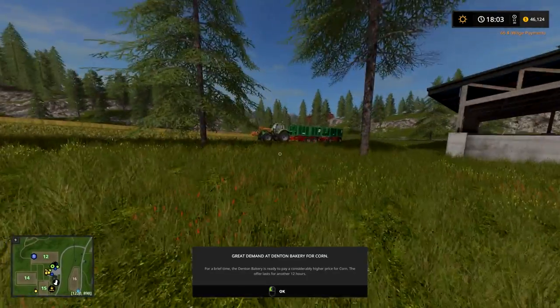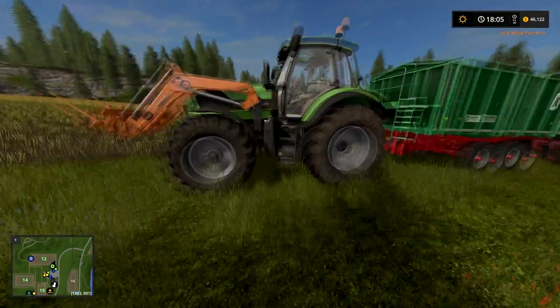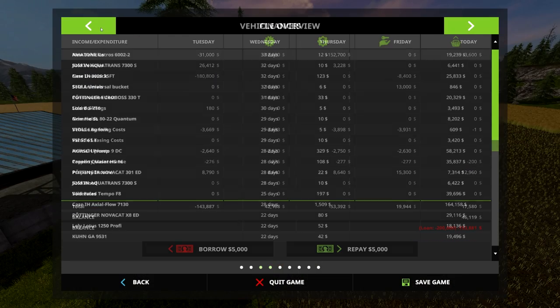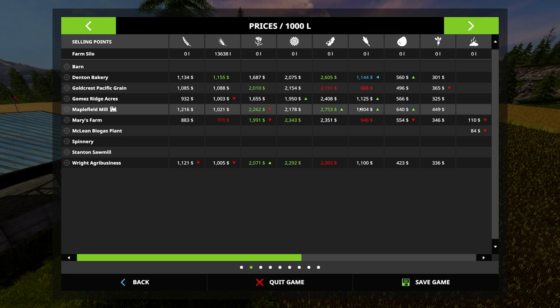Maybe because I wasn't driving, but it didn't pause my game when that great demand came up. However, it did bring the map up, which is really annoying — I don't need the map. Great demand, still less than the mill, so we don't worry about that.